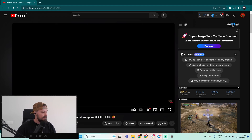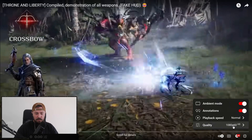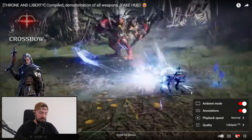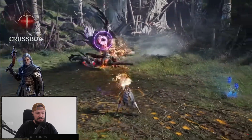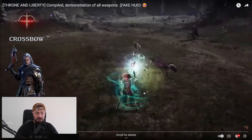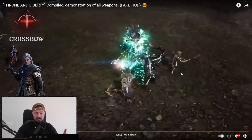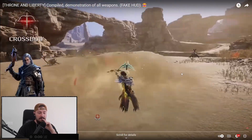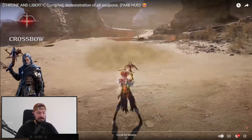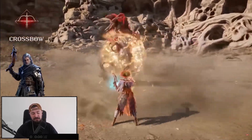We have this perfect video from the Throne and Liberty fan. Please subscribe to them because they are providing some interesting information. The quality is kind of eh, but we can see something. The crossbow user can dash, fast attacks, dash again, some debuffs, some buffs on yourself. It's kind of a super fast, middle range to close range user. Still ranged, kind of interesting, kind of fast paced. It looks pretty cool.